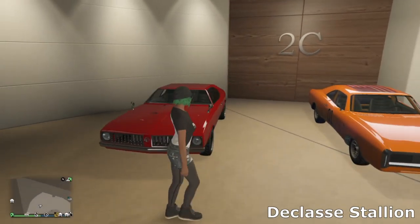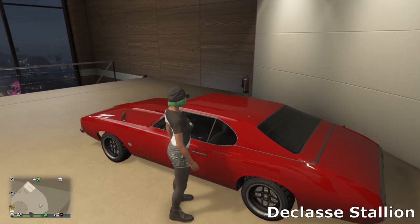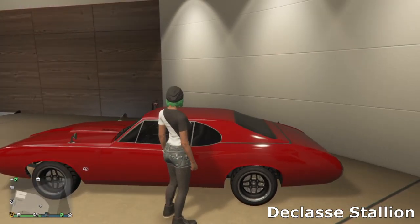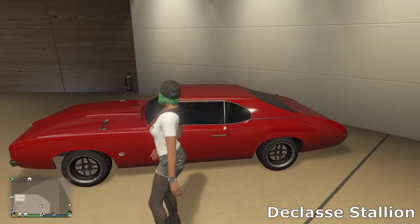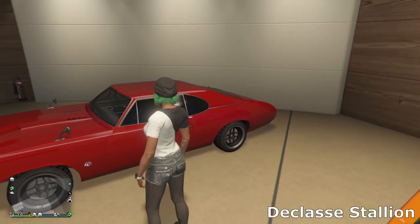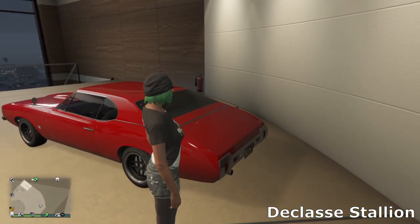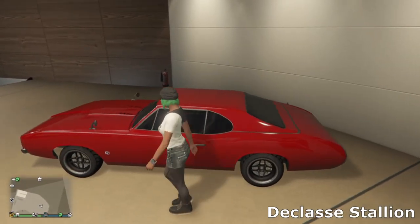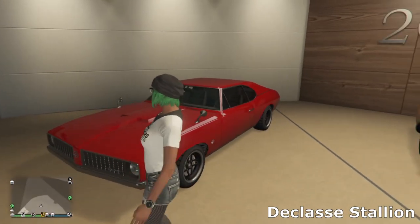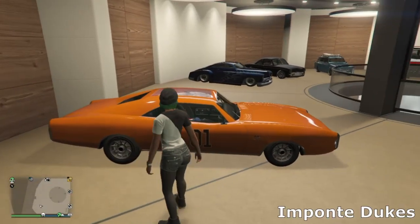On the next level the first car is the Stallion — just in a nice red color with some simple Tuner wheels. I like the nice chunky tires on the muscle cars. It's quite a nice car — the only thing I wish is that we could get the spoiler off the Burger Shot Stallion on this, because I think that would improve it a whole lot.